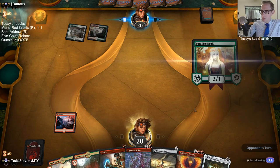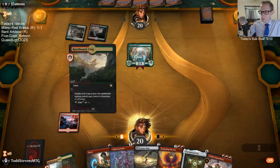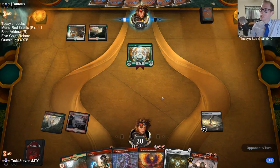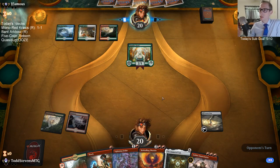Stupid Paradise Druid — can't be shocked. I guess we get to Chain Whirler it though, so that's not so bad.